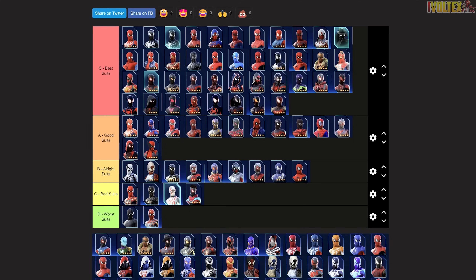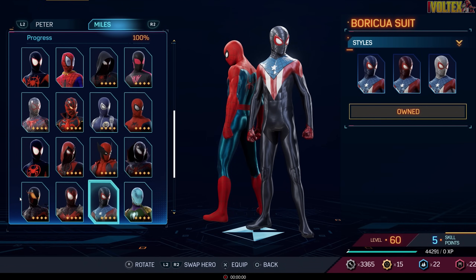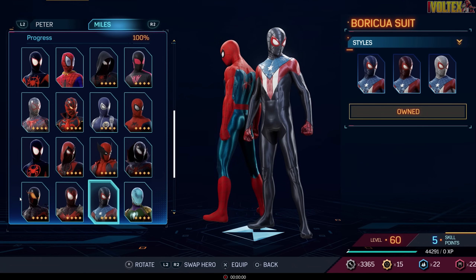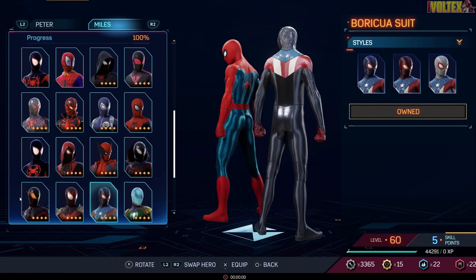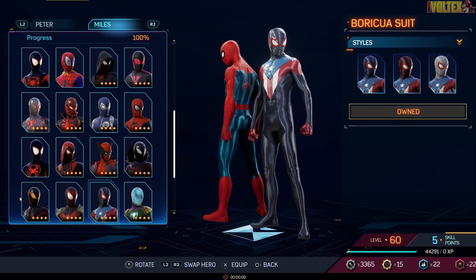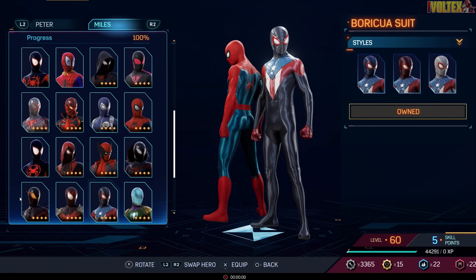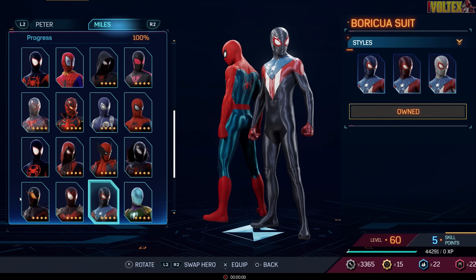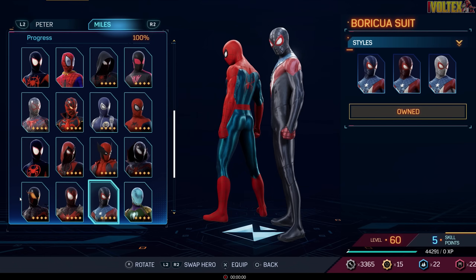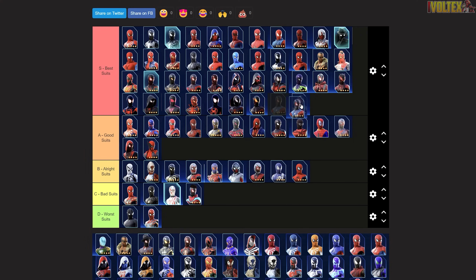The Auricular Suit — this is basically the Puerto Rican flag as a suit, which you can also see in the comics, I think on a variant cover or something. It's such a cool suit and I'm really glad it's in the game. This is very important to Miles and to the character, and it looks amazing. One of the best Miles suits — slap it right up there.